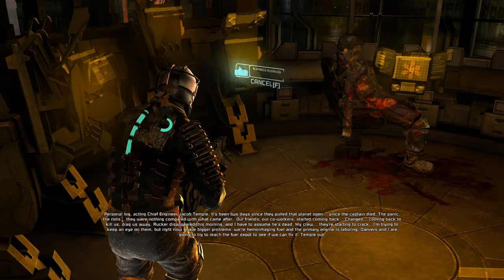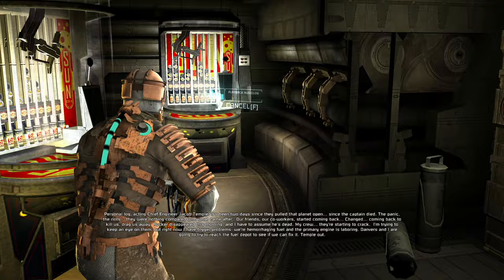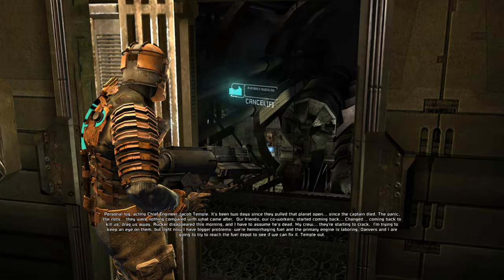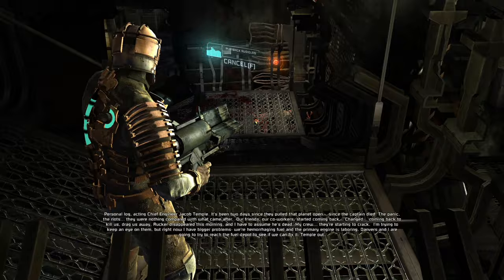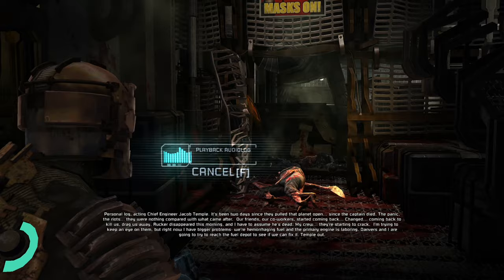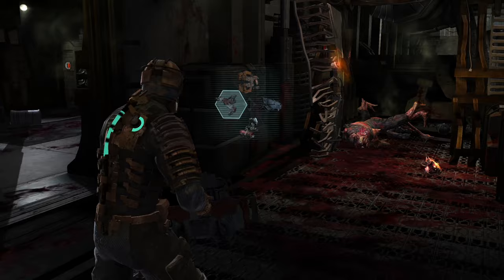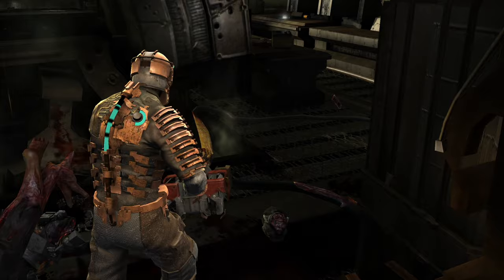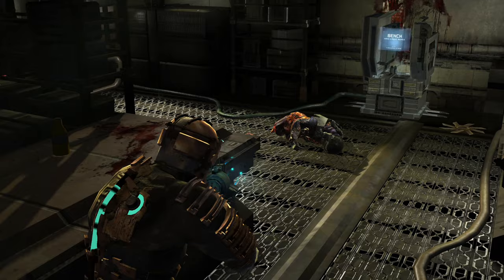Personal log, Acting Chief Engineer Jacob Temple: it's been two days since they pulled that planet open, since my captain died. The panic, the riots - they were nothing compared to what came after. Our friends, our co-workers started coming back changed, coming back to kill us and drag us away. Rucker disappeared this morning and I have to assume he's dead. My crew they're starting to crack. Danvers and I are going to try to reach the fuel depot to see if we can fix it. Temple out. This guy's alive. It took about 25 rounds to kill him - I did shoot him in the main body a little bit, kind of a waste of some of the rounds.